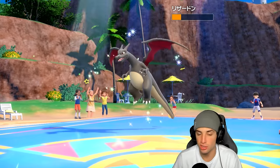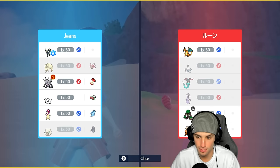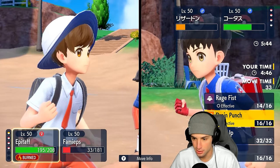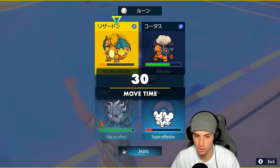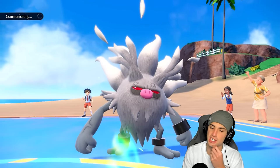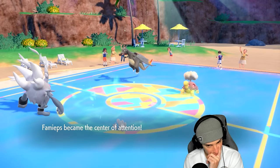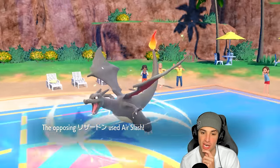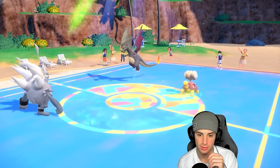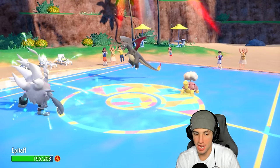Charizard comes back on the field. Sun should end soon, but they're Heat Rocked — oh man, that's ugly. I go for Drain Punch since it should KO Charizard, and I use Follow Me just in case it's Fire Blast. It goes for Air Slash instead — great Follow Me call! Muschief does great work. Drain Punch launches, KOs Charizard — get out of here. Now we're sitting in a pristine position with a double swap repositioning behind us.